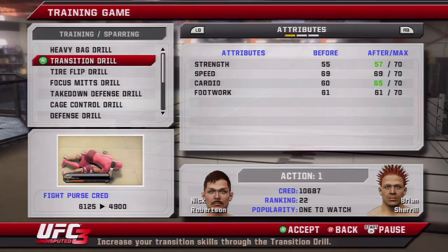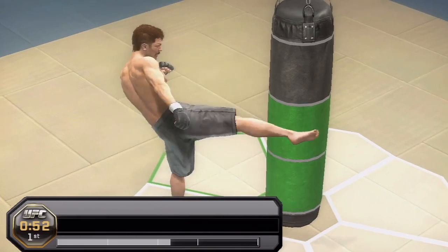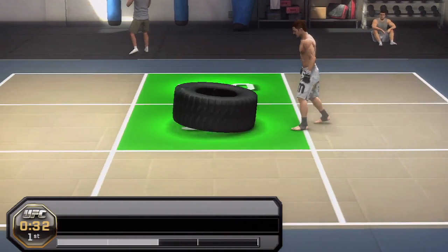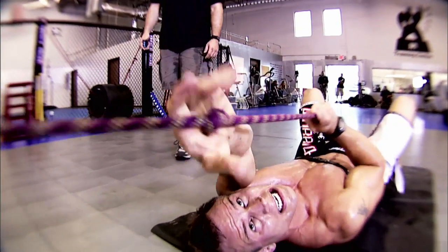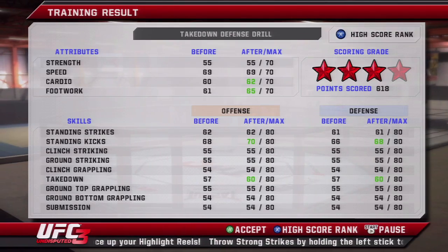Every training game that you do in UFC 3 actually uses the gameplay mechanics. Some of the trainers helped us come up with ideas for some of the training games, like the tire flip. We also have another drill where you're working on takedown defense by sprawling on balls that are rolled at you. It's something that the fighters actually do, and it's something we can put in as a training game to help you practice your takedown using the actual game mechanics.